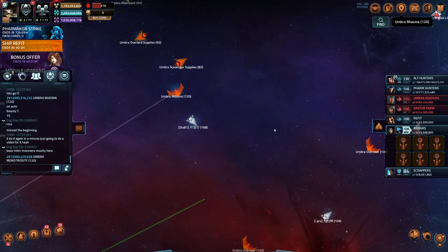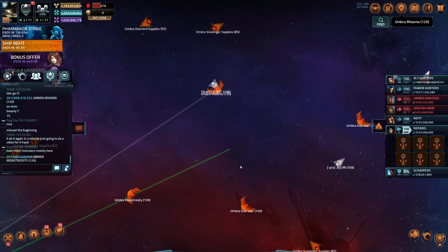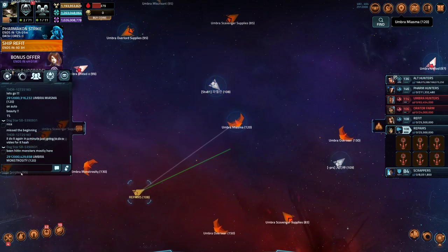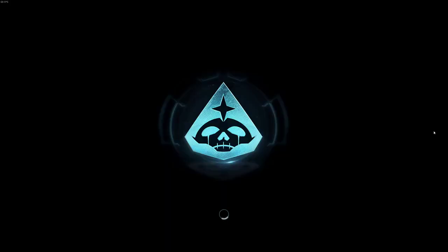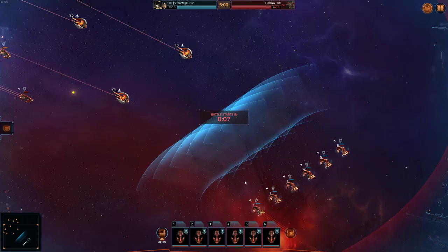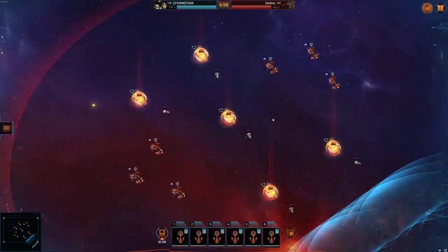If you haven't got the ships to take part in Alliance Wars, you can start focusing on other items like the dreadnoughts that are available. As you can see we're talking to Dog Star about it - he's looking at doing the same. He's been doing the monstrosities, but from what I found and was told early on in the farm for my Leviathan, the miasma is the easiest fleet. As you can see there's five Erikos and six Valravens.